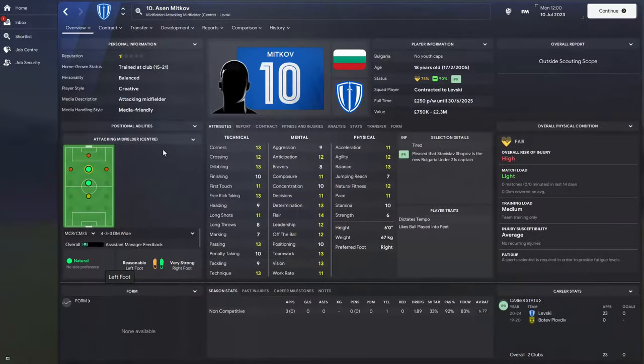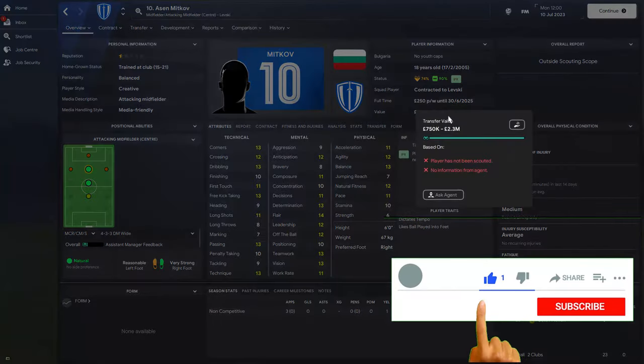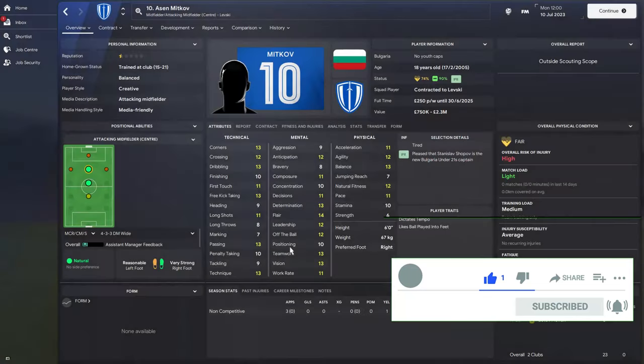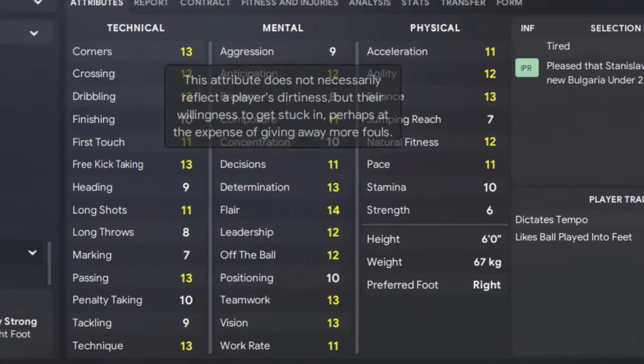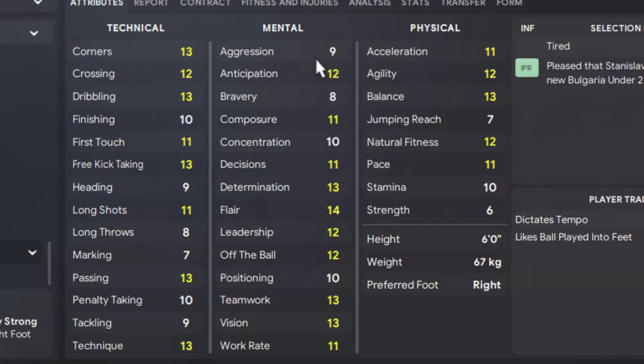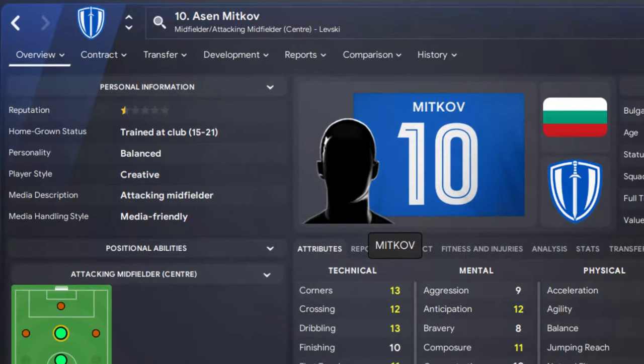For a classic number 10, go as far as Bulgaria. You can sign Asen Mitov for 2.3 million. He's a creative attacking midfielder with passing already at 13, vision and teamwork at 13, and he's 18 years old. His mental attributes are quite strong. He doesn't need high aggression as an attacking midfielder and is perfectly suited to play as a playmaker in the number 10 role. Asen Mitov plays for Levski in Bulgaria.